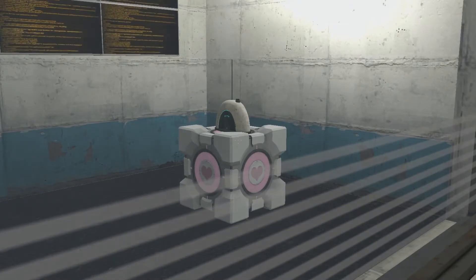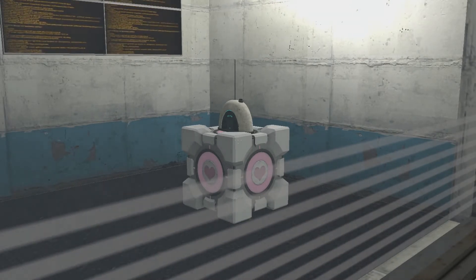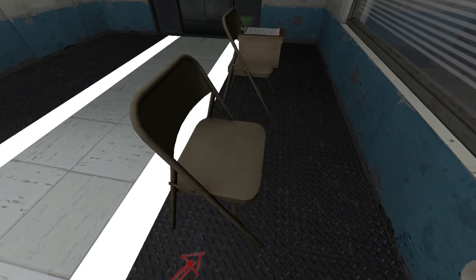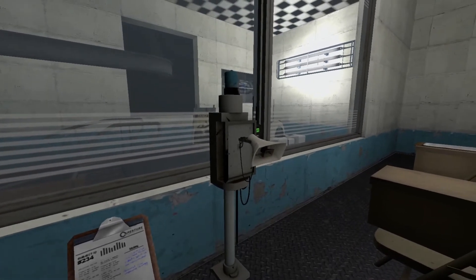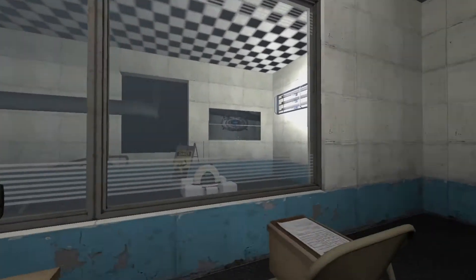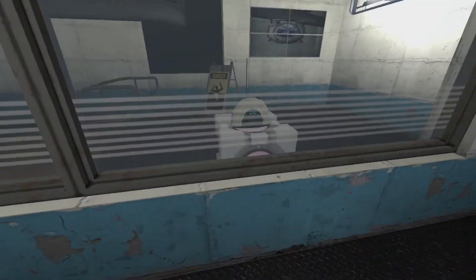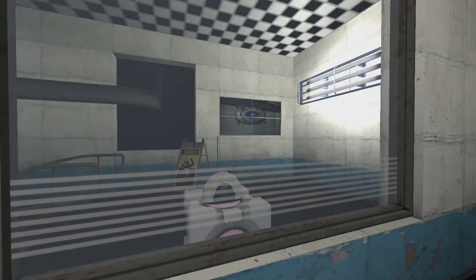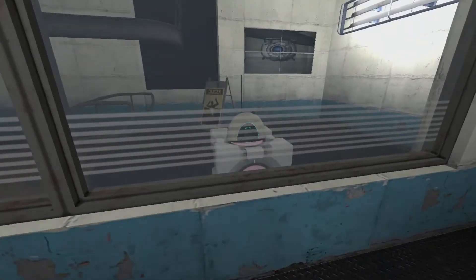Anyway, it's that companion cube there — it's a rarely recurring character in my maps, known as a companion radio. It's a companion cube with a radio on top. It doesn't actually play music. Let's take a seat right after waking up — you have to press E to sit the chair down. Wheatley's hacking sequence plays out, and he puts himself on that monitor right there to reassure that he hadn't forgotten about us. Also, the companion radio moved closer to the window to observe us.